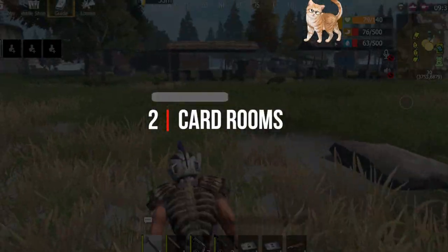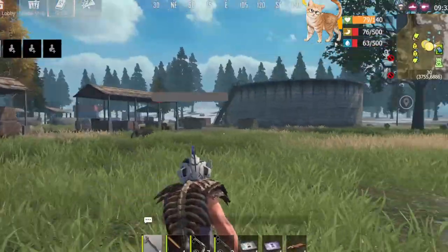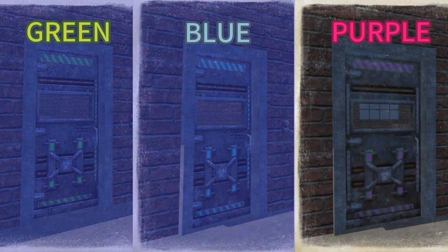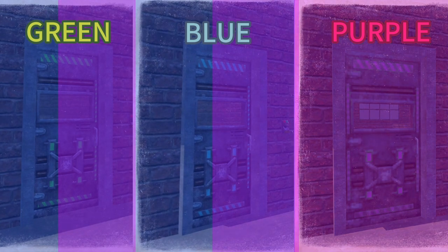Before you embark on this mission, let's share some basic information about the card rooms. The blue level 1 radiation zones will only contain green or blue card rooms, whereas the purple level 2 radiation zones can include green, blue and purple card rooms randomly.